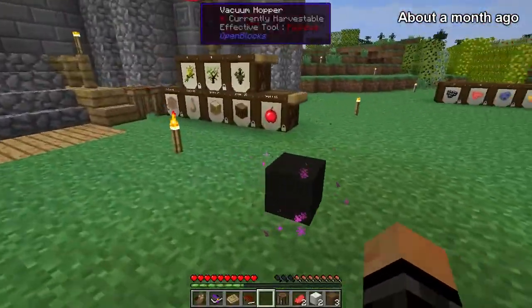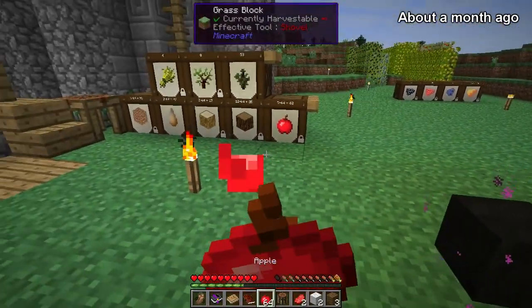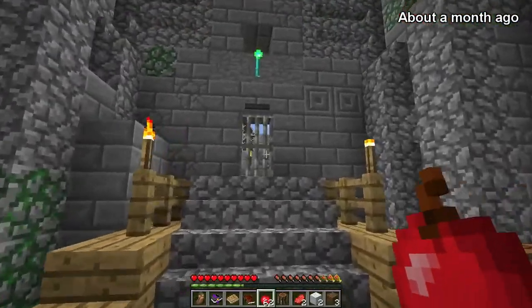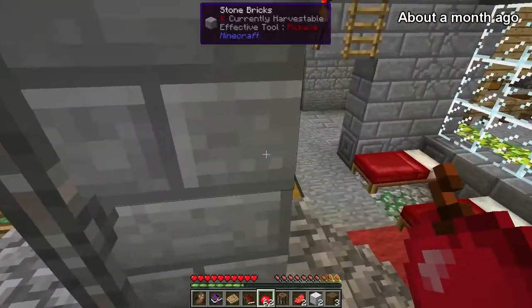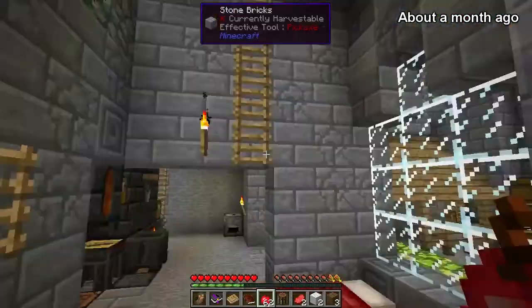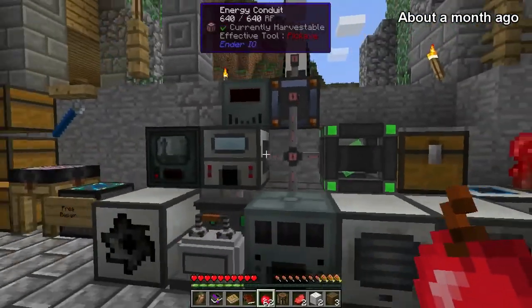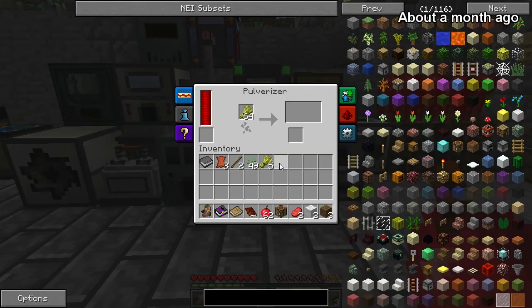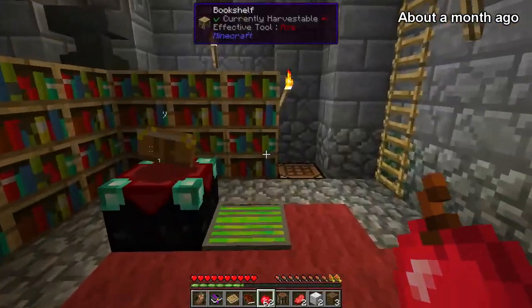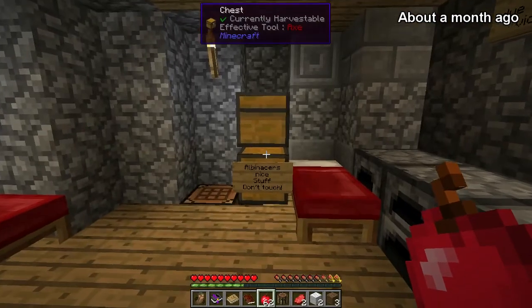Apple orchard! Ooh! I'm gonna go take a stack of apples because this is going to continue making apples whereas I've got no means to make apples. Oh my gosh. Help! I'm trapped! Heh heh. I will pulverize my flour — oh, my wheat — so I get flour. Yes! Need a date. Ooh! Enchanting. Okay, what's up here? Albenacker's stuff, don't touch.